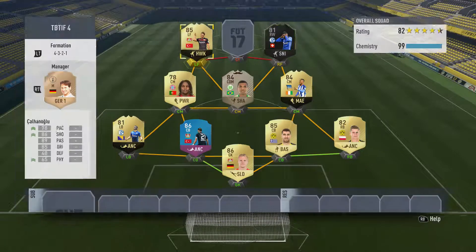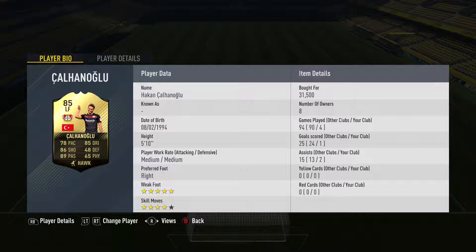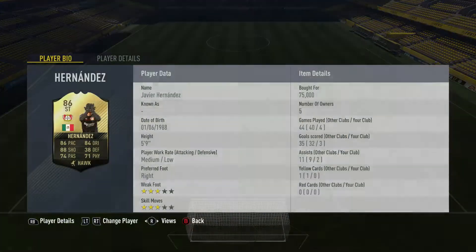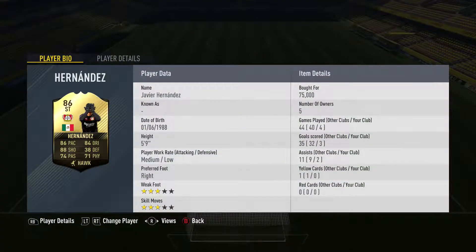Moving into the attackers, on the right hand side we've got Embolo, and on the left we've got Hakan Calhanoglu from Bayer Leverkusen — second in-form I believe. He's got some good shooting, dribbling, and passing, though left forward isn't the ideal position for him. Leading the line up front we've got Hernandez, known as Chicharito, also on his second in-form — a very decent striker card. While people tend to use Lewandowski or Aubameyang, Chicharito fits perfectly for this underused Bundesliga team concept.